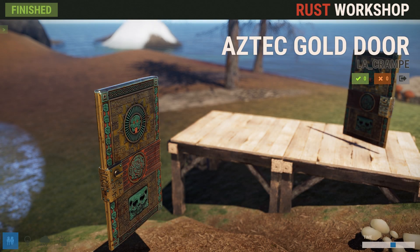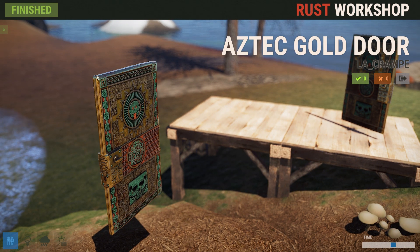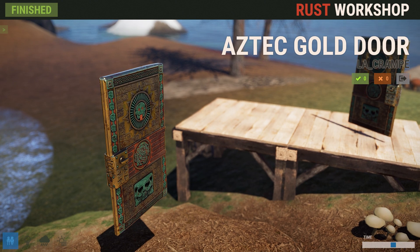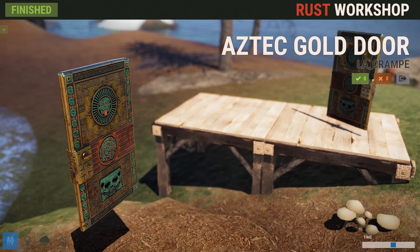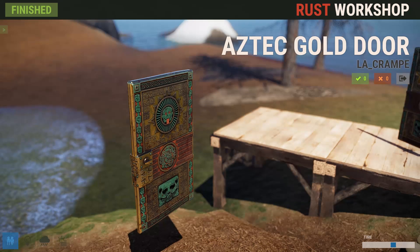We're here for our skin preview for this week, looking at one of the two new sheet metal doors. This one's brought to us by La Crampa and is once again another Aztec item. Seriously, we need a jungle for all these Aztec skins — I say that every single time and will continue to say it until we see a jungle of some sort.